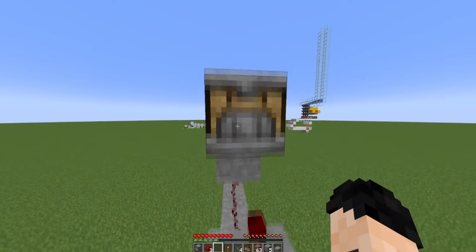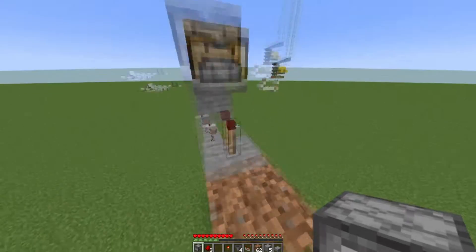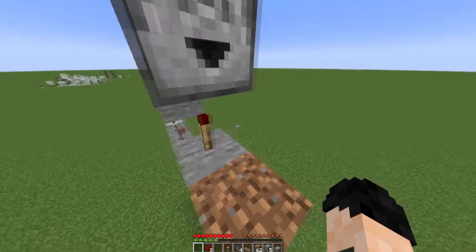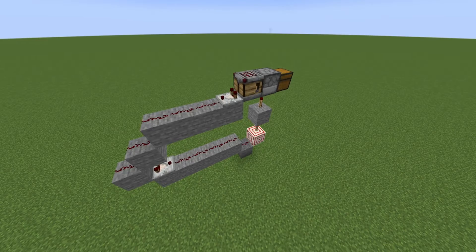Now you can put a crafter on the back of this comparator. Make sure it's facing in the direction of this redstone torch. Now come out with a temporary block and put a dropper right here — it should be above this redstone torch and facing toward you again. You can then put your chest right here. This is what you should have so far.